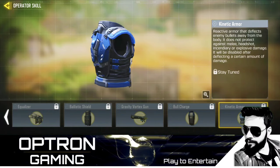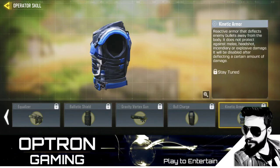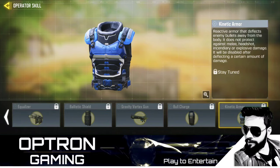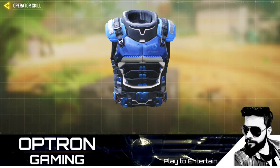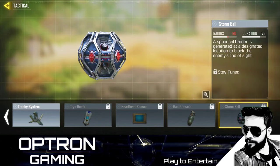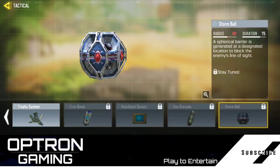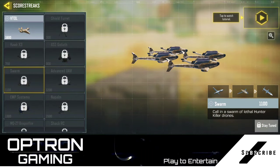Dynamic Armor has been renamed to Kinetic Armor and it's kind of a bulletproof vest, guys. And then we have this Storm Ball. Earlier it was Shield Grenade, now it's Storm Ball, so it does the same thing.